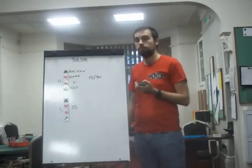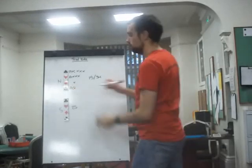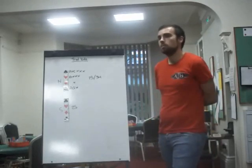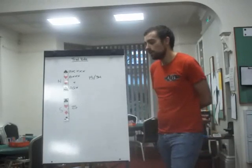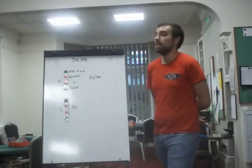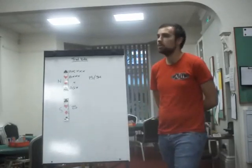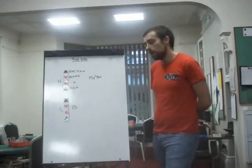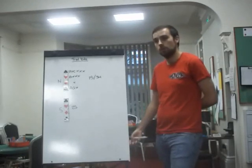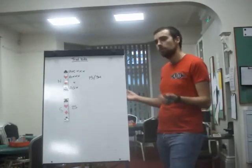A trial bid supersedes points. Points are a guideline, and trial bids are more specific. It might be that South has a maximum — say nine points — but they have weak hearts. So they know that although you have the 25 points for game, actually game wasn't a good idea because you both share the same weakness. There are situations where you bid game because the trial bid worked and you only have 20 points, and you don't bid game when you have 25 because the trial bid doesn't work.